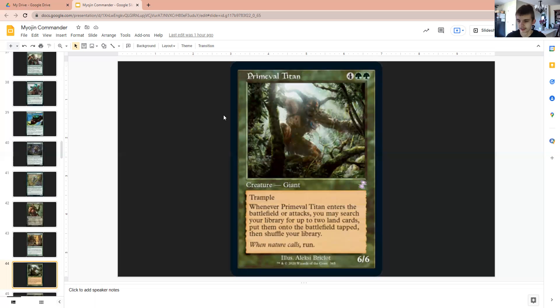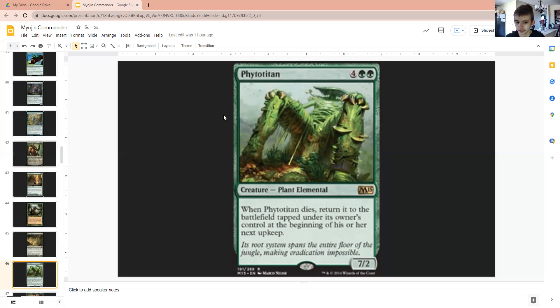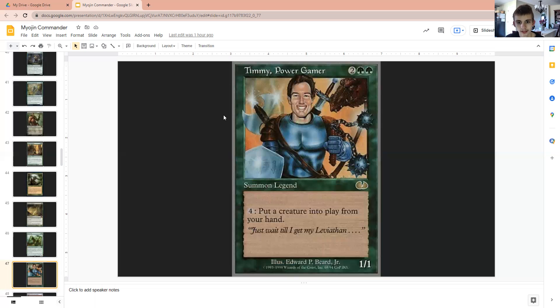Primeval Titan to ramp us up and to be yet another creature with Trample. Primeval Bounty to make some 3-3s, bump up our creatures even more than we already are — because we're green, nothing is ever too big — and to gain us some life. Fido Titan to just be an unkillable, annoying creature — hope you like that, blue-black players. Timmy, Power Gamer to allow us to cheat creatures into play. For generic mana, you can put something like Galta or Giant Adephage or a Titan into play — this is a broken card, and honestly he'd probably be one of the best commanders.